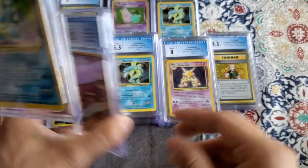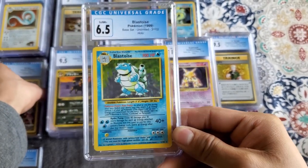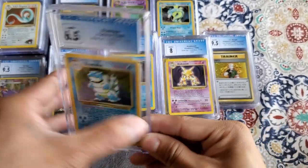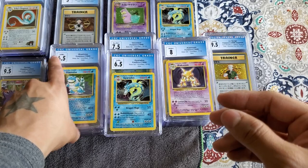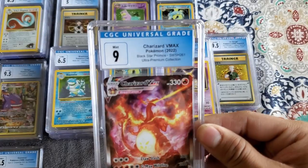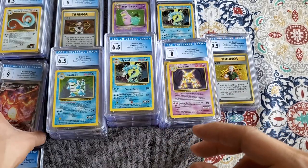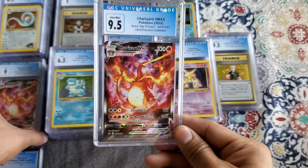Next we have a Gengar from the Trainer Gallery, graded at 9.5 — cute. And then we have a Blastoise from Base Set Unlimited, 6.5. Next we have a Charizard V-Max graded 9, and this one graded 9.5.